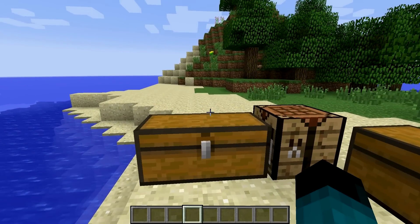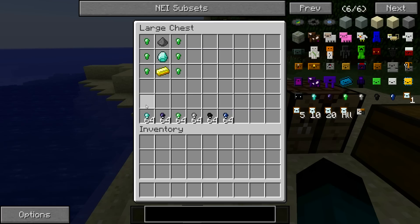The first thing we have to talk about is the series of new nuggets that have been added to the game, ranging from coal all the way up to emerald. So we have coal, iron, lapis, diamond, emerald, obsidian, and of course gold nuggets that already exist in the game. This is the basic recipe on how to craft each pet.